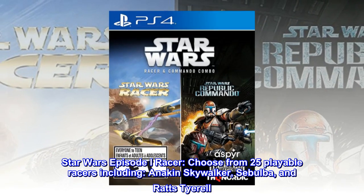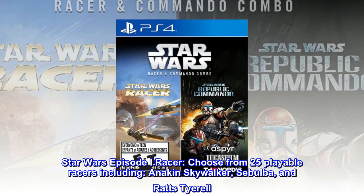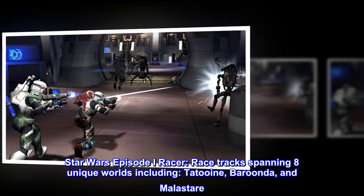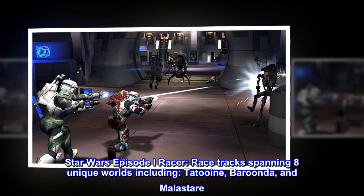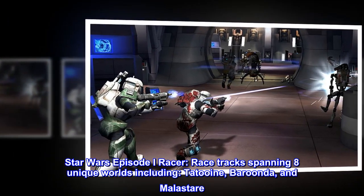Star Wars Episode I Racer. Choose from 25 playable racers including Anakin Skywalker, Sebulba, and Rats Tyrell. Race tracks spanning eight unique worlds including Tatooine, Burunda, and Malastare.